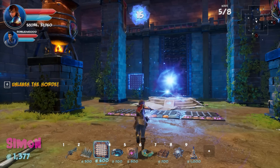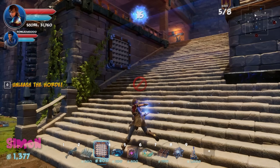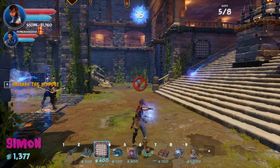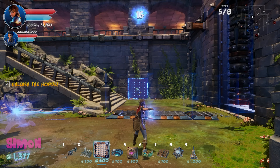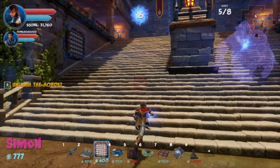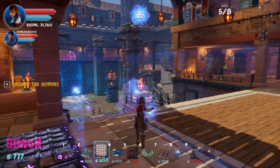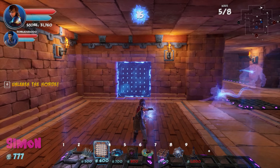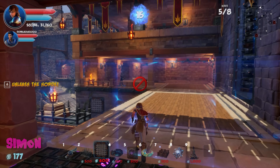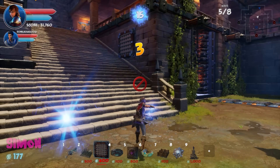Dralis has 1,300 gold — enough for one dart trap and something small, or potentially two barriers. Simon suggests placing a dart trap right in a corridor corner for maximum coverage. Dralis places it. They hit G and get ready.